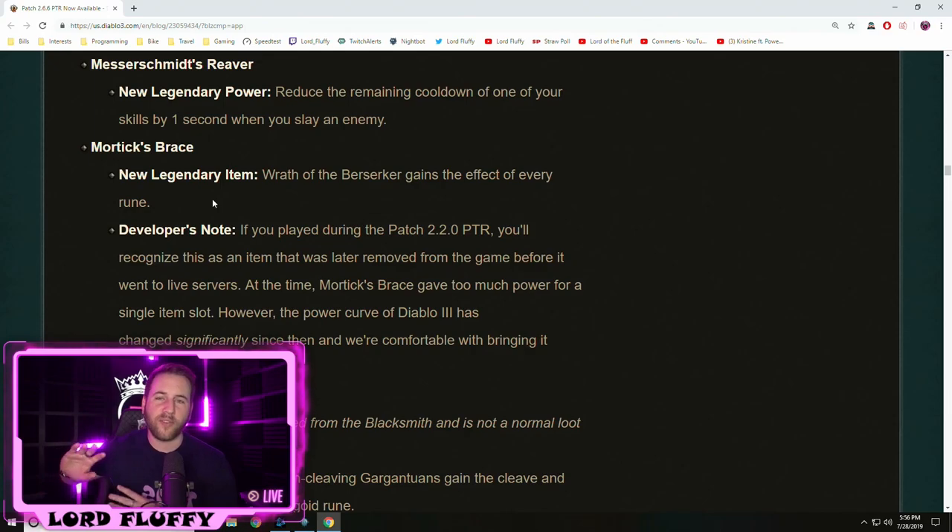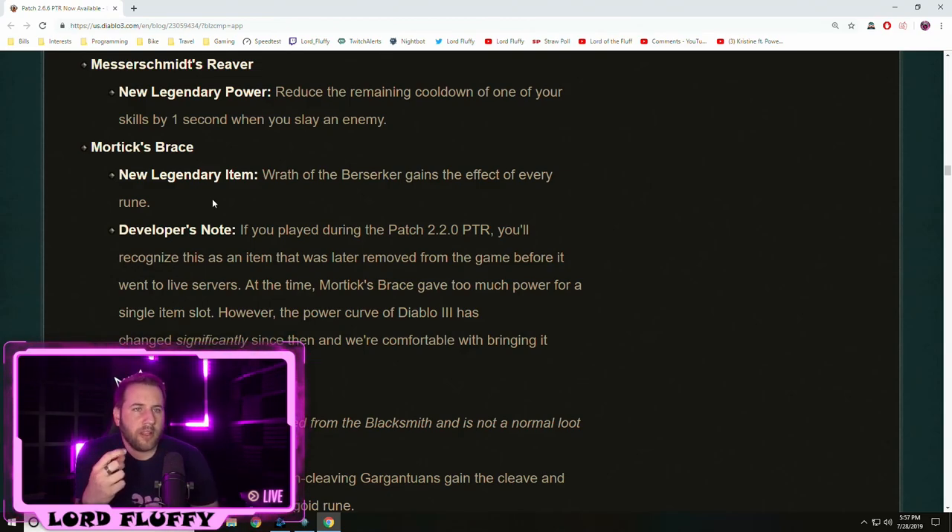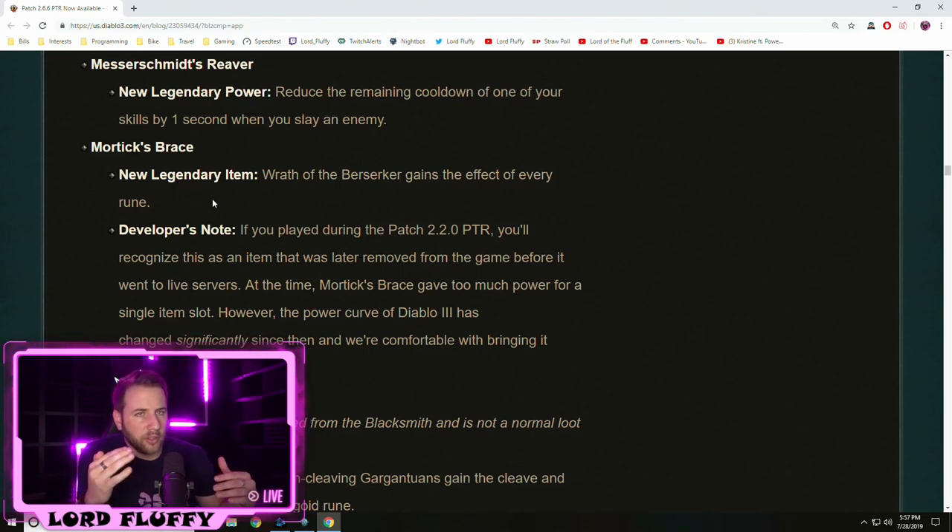Mortix Brace — the full story: it was an item they were going to add in Season 3 or 4, but at the last second before it went live they yanked it out of the game, causing a big uproar from the community. At the time it made sense because it would have made Barbs really, really powerful. They've decided to reintroduce it, which is great. It's a really solid bracers, especially for speed farming — builds like Whirlwind Barb and Charge Barb — a great way to gain toughness and damage. Overall a really strong item, but it's not going to bridge the damage gap for Barbarians.